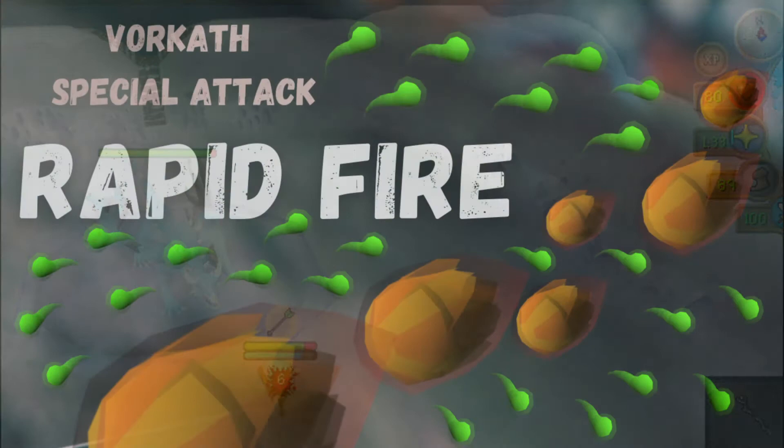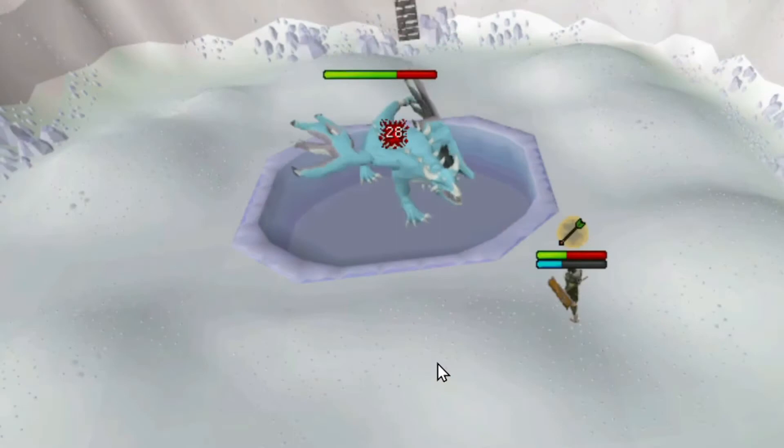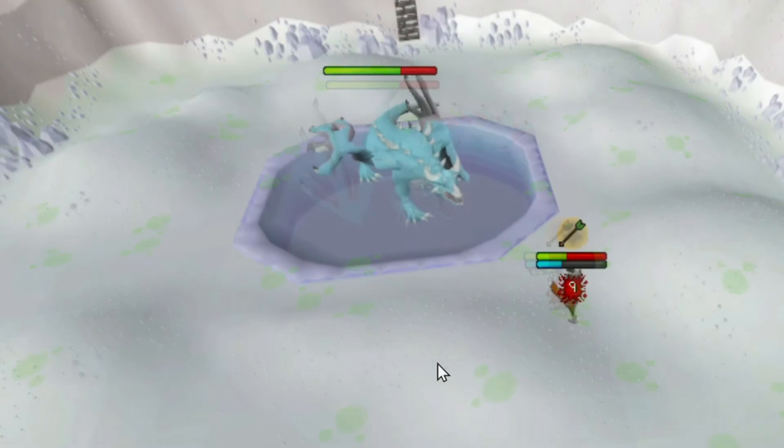The final special attack is Vorkath's trickiest attack. He will distract you by shooting poison everywhere, and this poison will heal him when you walk in it, but it's only going to do 9 or 10 damage to you.